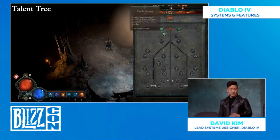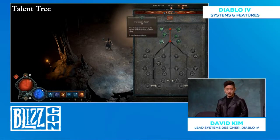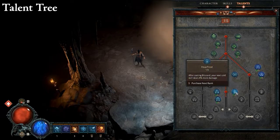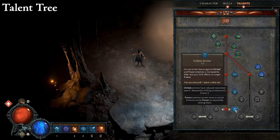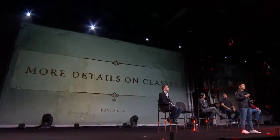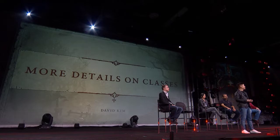Looking at the flow of spending points and unlocking new tiers — going down the cold tree, one option at the bottom is Endless Winter: instead of chills leading to freeze, you gain a massive damage bonus instead. If you're not going for a freeze playstyle, you can choose something like this for a different benefit. There are even more details about skills and talents in the demo — please check it out or watch streamers streaming live from BlizzCon.